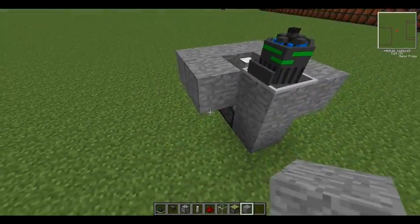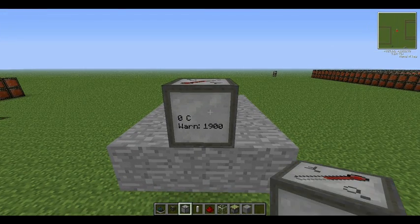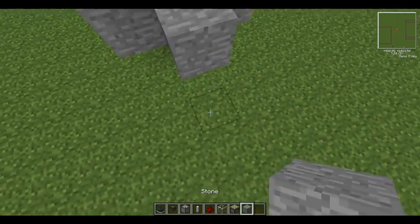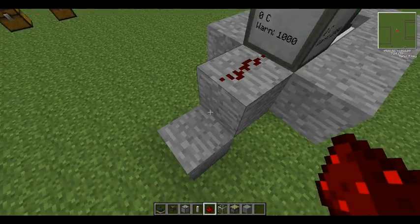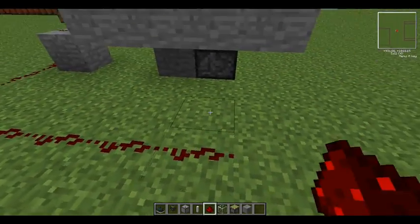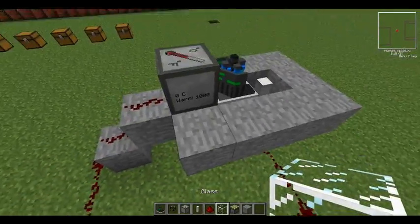Surround the reactor, then place the thermometer near it. It warns at 2000 degrees — if you right-click it you can set it lower, so we'll put it at about 1000. Then you place a redstone connection here and here, so when it reaches 1000 it emits a redstone signal. We want that redstone signal going to a piston to power the reactor on and off.